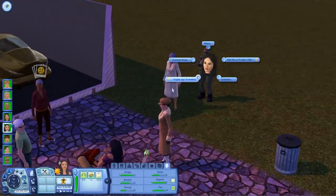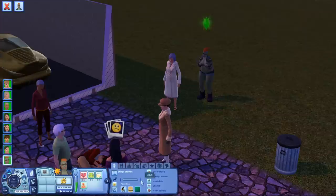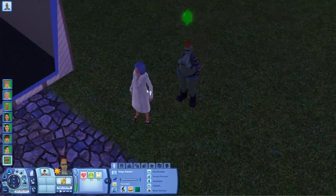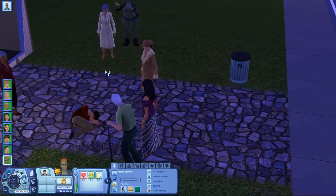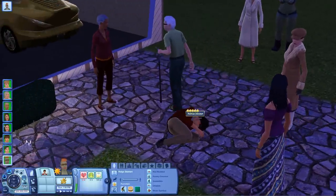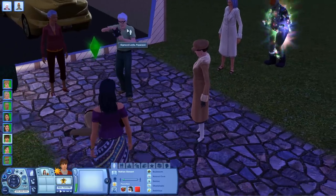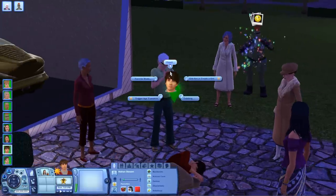We can trigger people to age. You can see Helga is a young adult right now and she can become an adult. Let's just speed this up and help this birthday. Grim Reaper's not here because we deleted him. So you don't want to delete Grim Reaper — he's not gonna show up for your dead people, unless you want dead curled up bodies in your house.